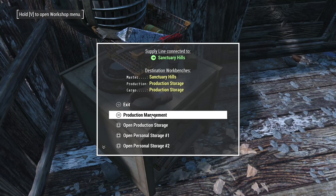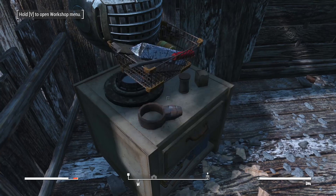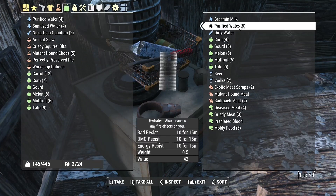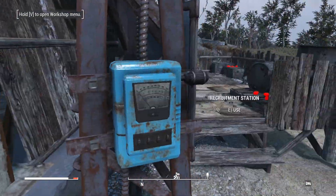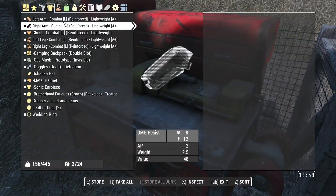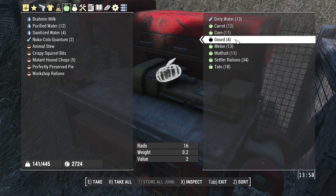We've just had production go through - 151 items that time, which is a lot better. So 84 gourds is what we need. Production storage - and we've had brahmin milk, look. I don't know why they are purple, there must be some sort of conflict somewhere, but it's the only thing that is difficult. We could settle some rations - we've got some gourd carrots.